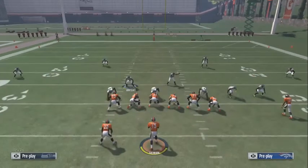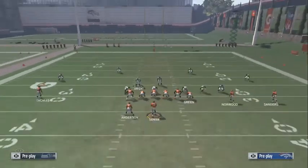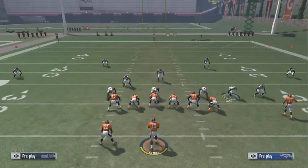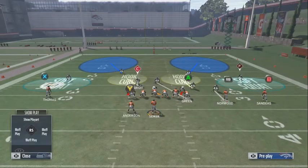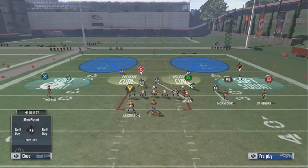From here, all you want to do is man this guy up on the outside, then man the tight end up. Or you can leave that guy in the hook zone and man him up there. With this other guy you can drop him in a hook — do whatever you want — but that's the concept we want to get at.